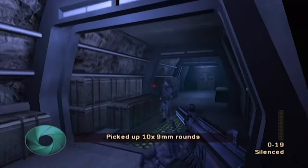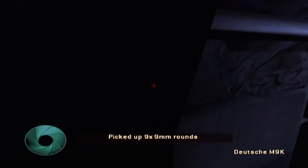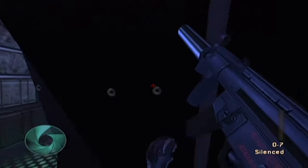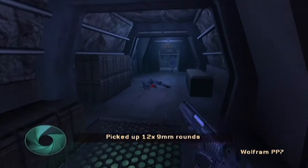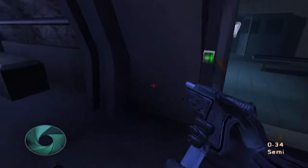We've got a decent amount of ammo for the AIMS-20, but we actually haven't got anything that gives us access to the AIMS. We've run out of M9K ammo, which is not good. Someone else shot me there. Armour - always nice. M9K - we've got another kind of half clip.